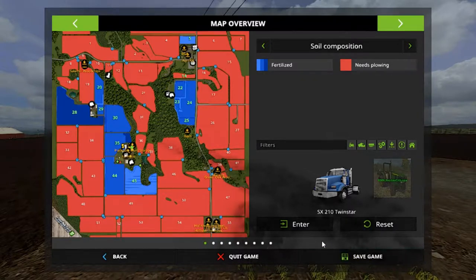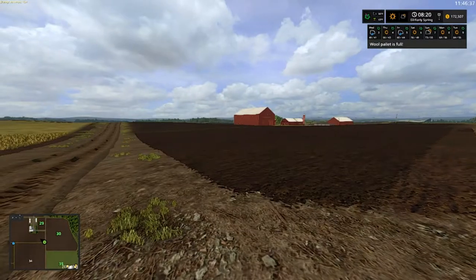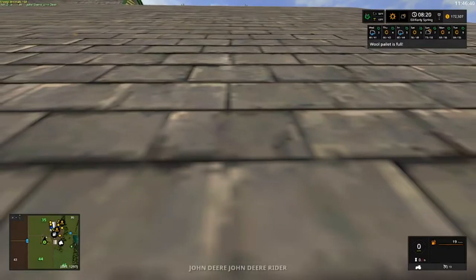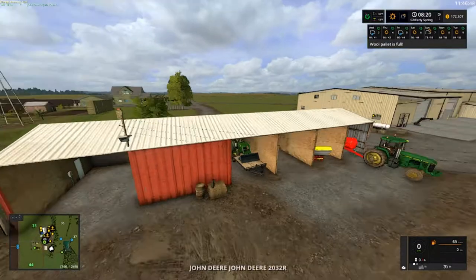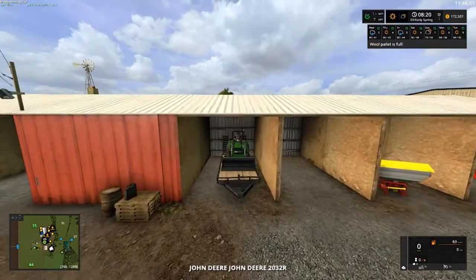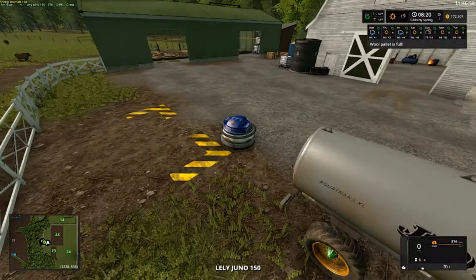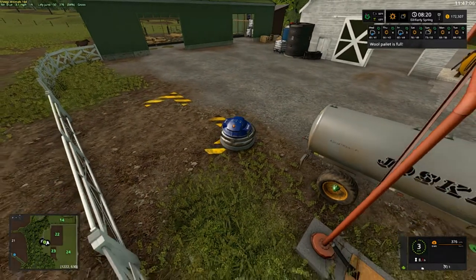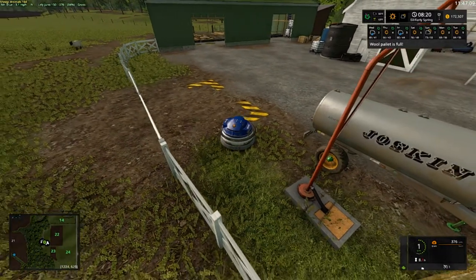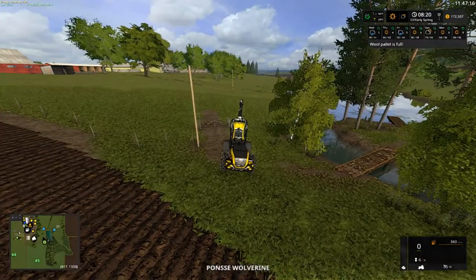I'm gonna save this game real quick. Folks, I hope y'all are doing all right — you're probably wondering where I've been. I forgot about the lawnmower, our truck, and our new tractor we got — the 2032 — for cutting grass. I've been having some problems. As you can see, the wool pallet is full and I didn't deliver it. It just won't go away.